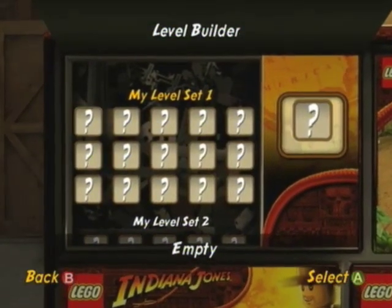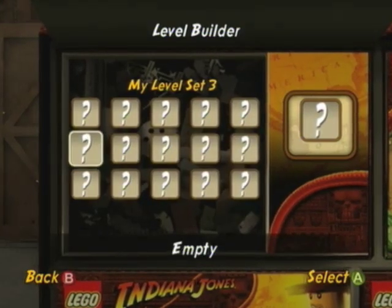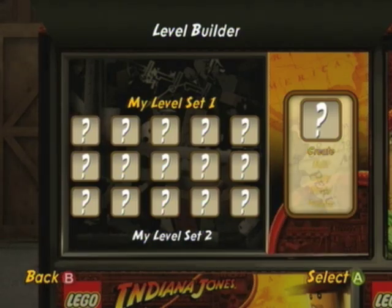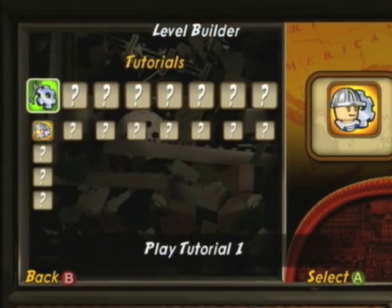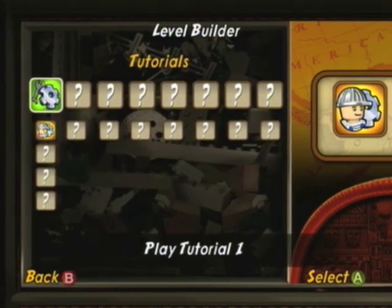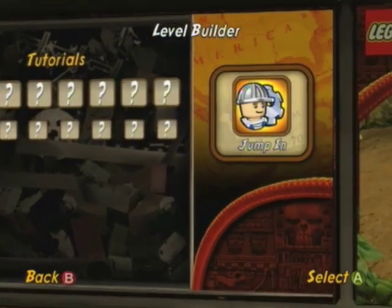When you first get into Level Builder, you'll see a bunch of question marks. There are three sets of 15, so a maximum of 45 levels that you can make on your own. Just select one of them. All we can do right now is 'create,' and really the only option available is tutorial number one, because literally everything else is locked — they kind of force you to go through at least one tutorial before making any levels.